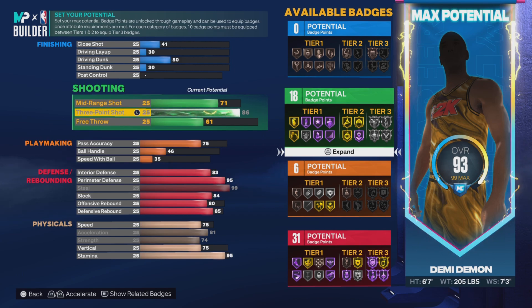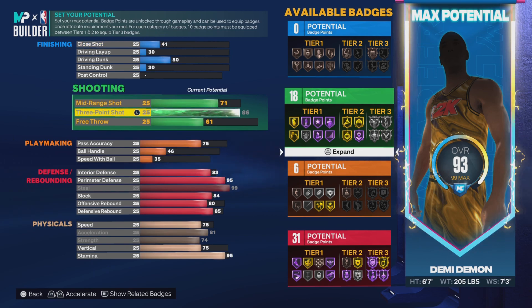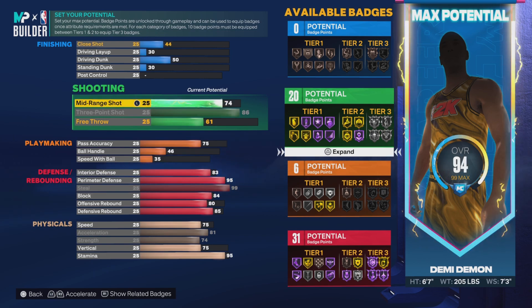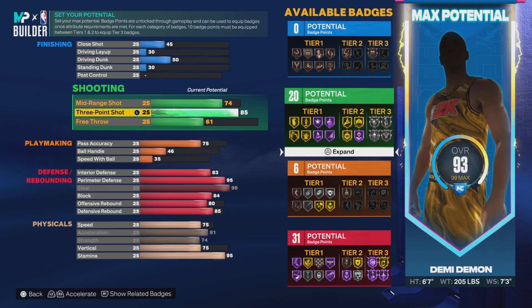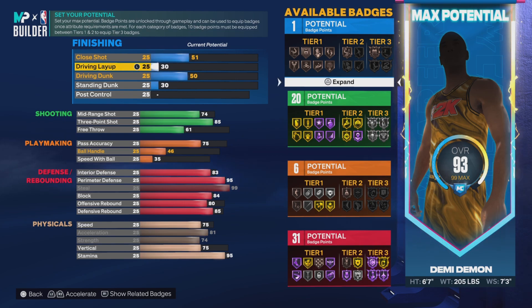Shooting doesn't have to be maxed — I'll go 85. For mid-range, I'll keep it at 70, or go 74 if you specifically want 20 badges. Personally I like fading in the mid, so I'll go 81, but as a lock go with 74 to get those 20 badges. Now we're at a 93 overall.